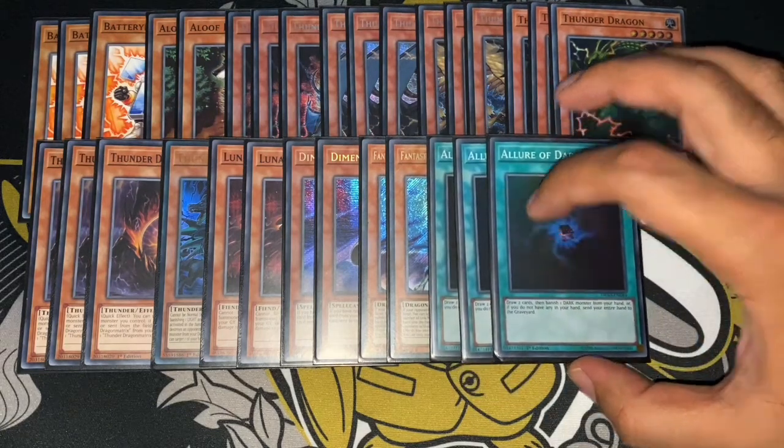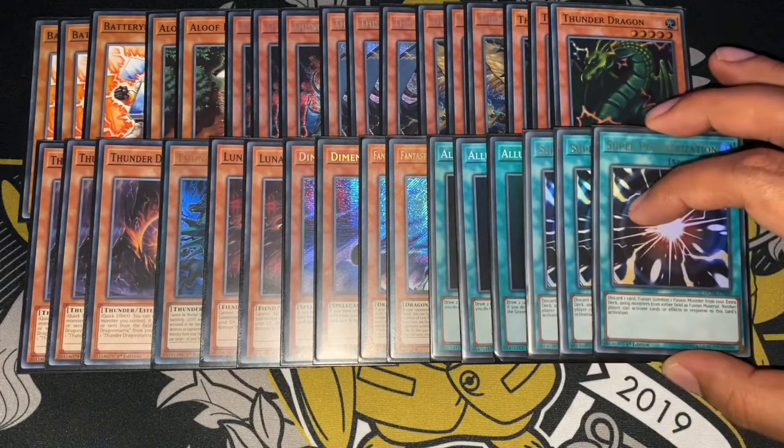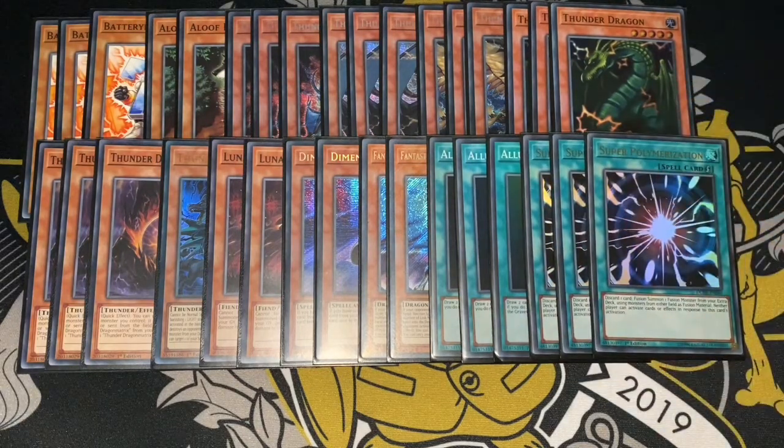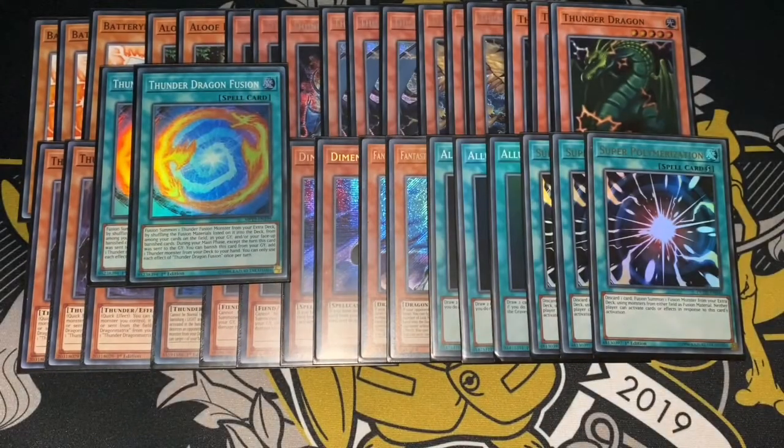In terms of spells, I played 3 Law of Darkness — good draw power, and it obviously helps you banish a Dark or a Roar when you need to. 3 Super Poly, which always came up. The MVP of the deck, I'd say, is Thunder Dragon Fusion — easily one of the best cards. It helps with shuffling resources; you can pull out a Titan so comfortably, then next turn banish it to add one back to your hand. Came in so many times.